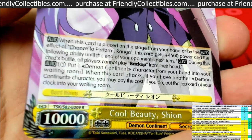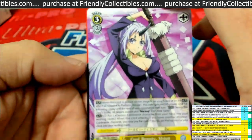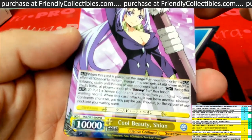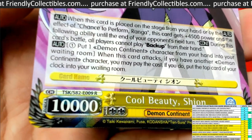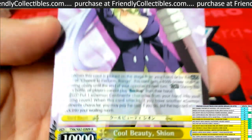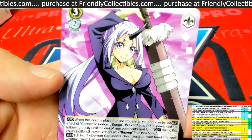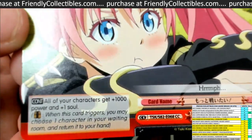There is our rare card right there — that's our foil rare card! That's awesome, KP, coming out to you. 'Cool Beauty Shion' — that is a rare. You can see from the R, that is a rare. The artwork is just awesome. KP, that one goes in the top loader for you.